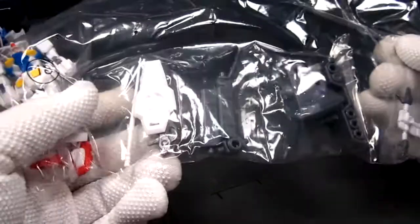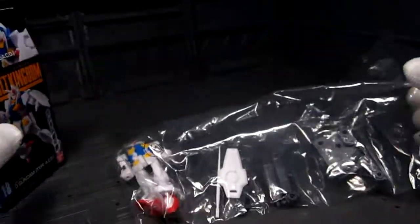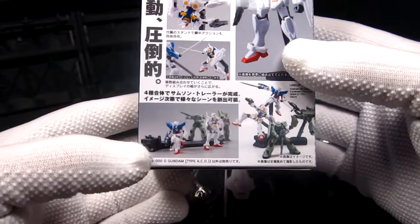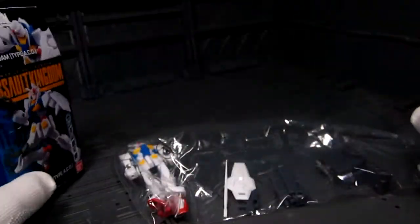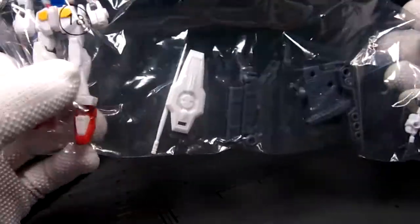Anyway, here we go. We get the O Gundam, the shield, the beam saber, the rifle, some parts, and the trailer — I forgot to mention that. On this one you're going to get a trailer piece, and when you combine it all it's interesting. You also get a pair of hands.